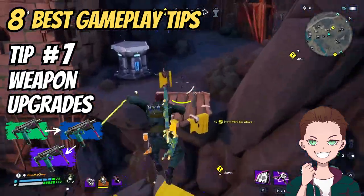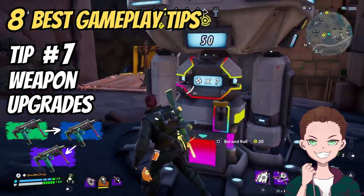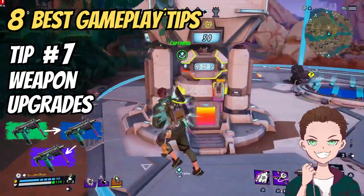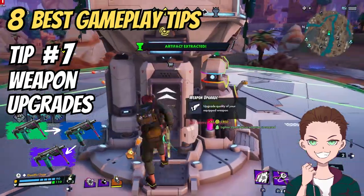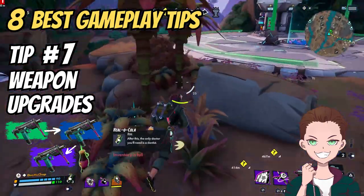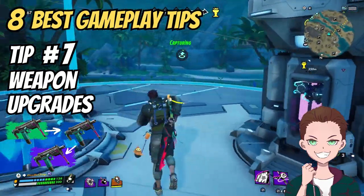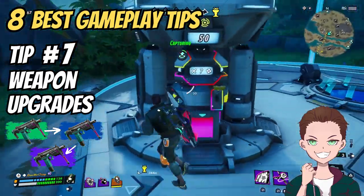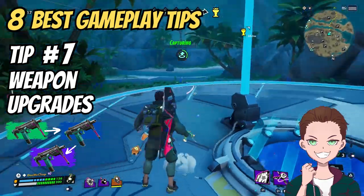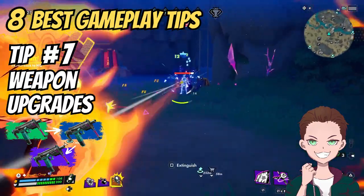Tip number seven: Weapon Upgrades. Throughout Exile, both at extraction points and certain random points across the map, you will find shops where you can buy ammo, guns, and weapon upgrades. Weapon upgrades are an incredibly valuable tool to increase your weapon rarity and therefore its firepower — especially helpful if you haven't been particularly lucky. For 350 gold you can upgrade a green to a blue weapon, and for 550 coins you can upgrade a blue to an epic purple weapon, which is the highest rarity and the strongest form of that weapon. It can save your life more than once.